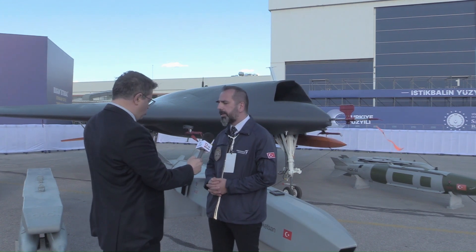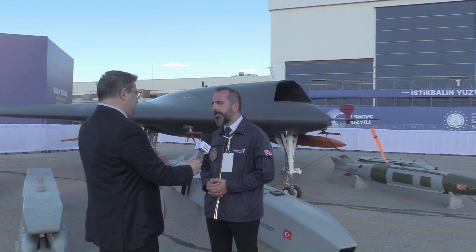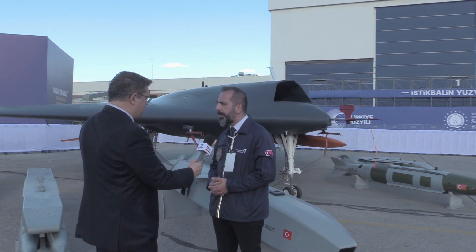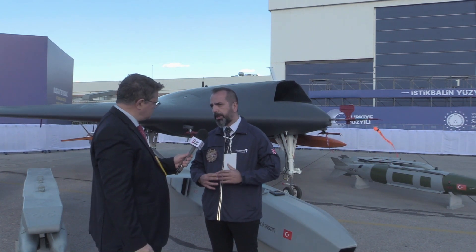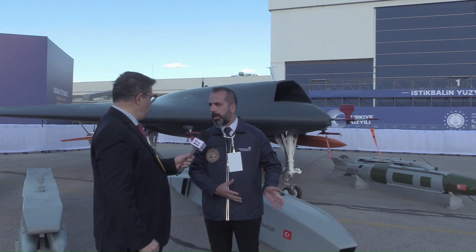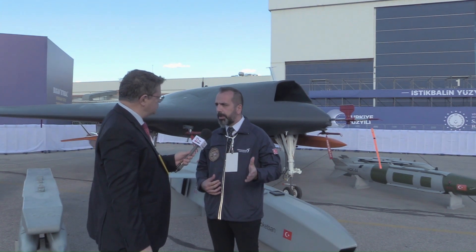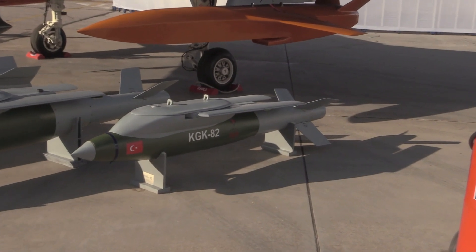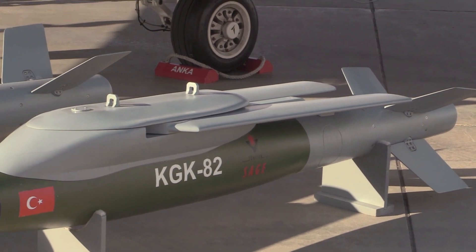ANKA-3 is a tailless configuration. Its stealth values are better, but its maneuverability is a little less than a tailed aircraft. Our goal in designing this aircraft was not to make maneuvers like the F-16 or AKINCI — no dogfight. With this stealth configuration, you can make deep strikes and carry various types of munitions, up to the HGK-83 or HGK-84 MAX series. It's designed for deep strike missions.